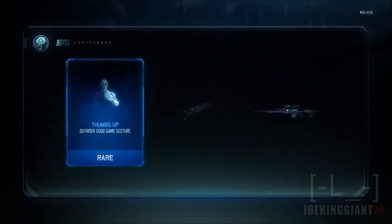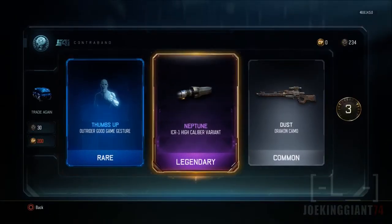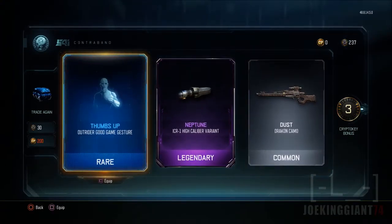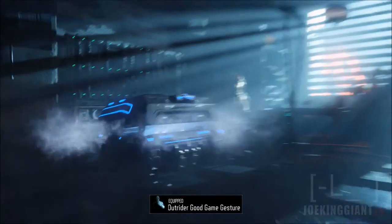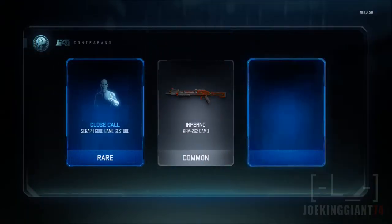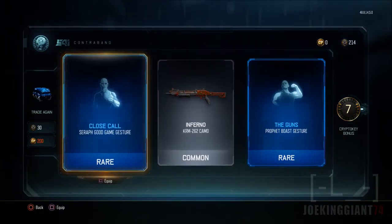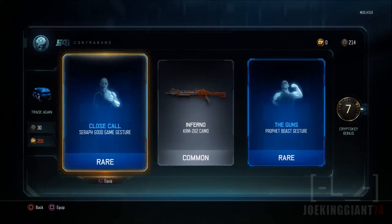Forget the K54i — not giving me anything good. Neptune. The Dust Camel on the Kraycon. Well at least I'm getting more gestures, this time for the Outrider. Alright, give me something good. Please Vonderhaar, please. Seraph — Good Game gesture. Prophet, again. I got that one again.